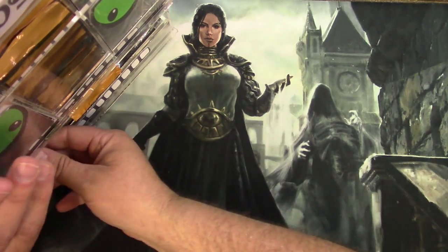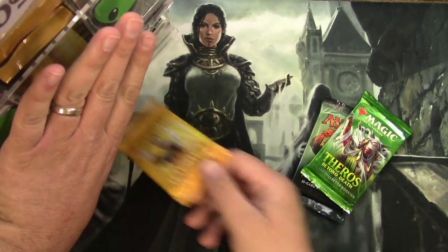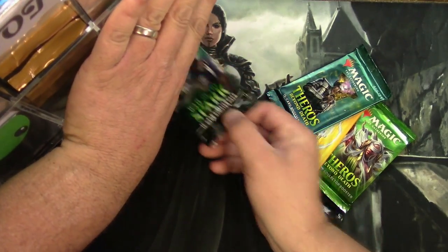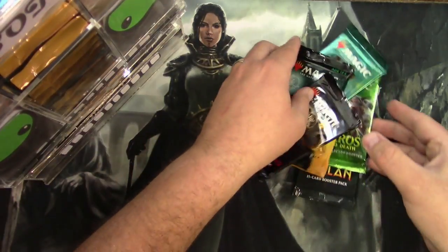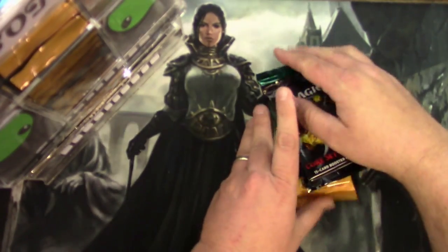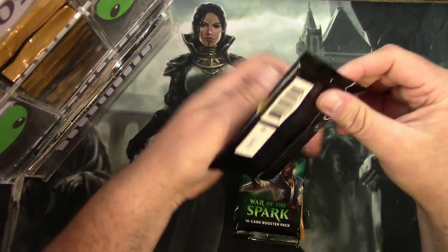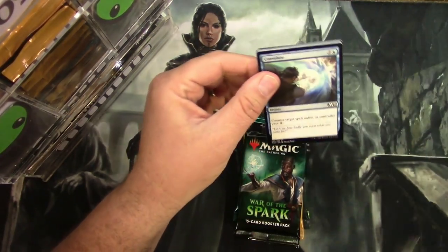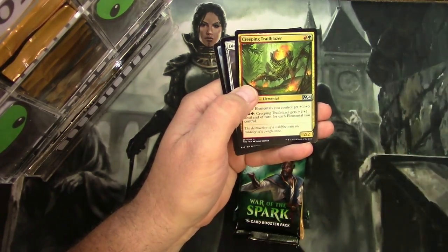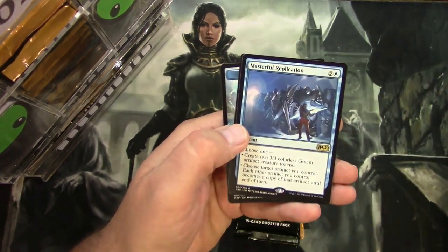Next up is Jack Danger — that is Jack Danger. Gets one Ixalan, one Theros Collector pack, a Theros regular, War of the Spark, and a Core Set 2020. Good luck Jack. Core Set 2020: Creeping Trailblazer, Diamond Knight, Noxious Grasp, and a Masterful Replication. And an Elemental Bird token.